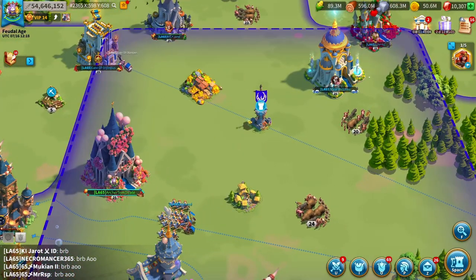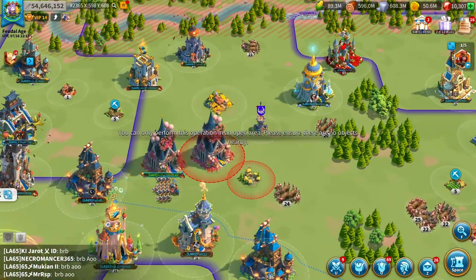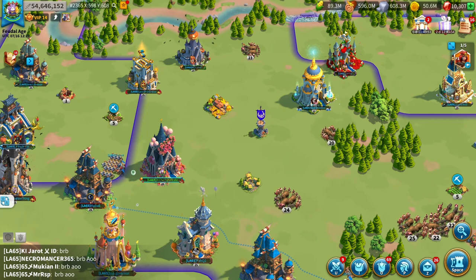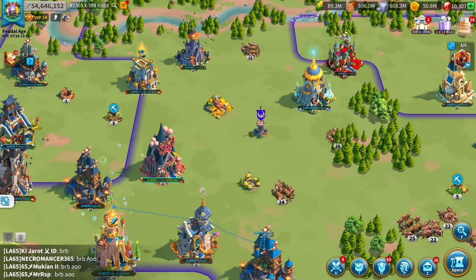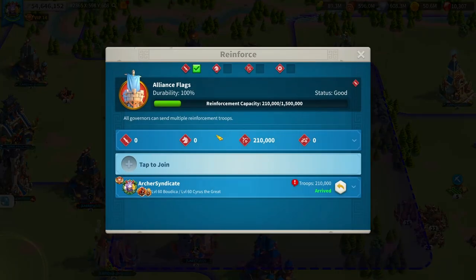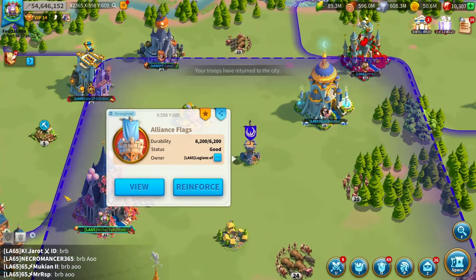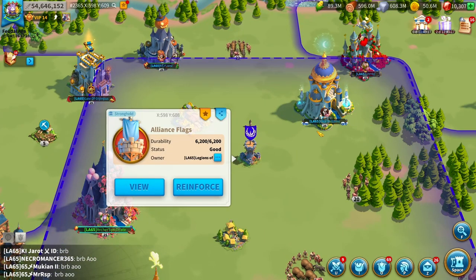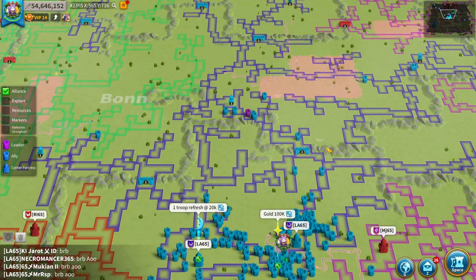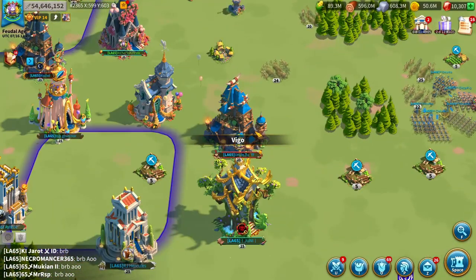I recommend getting your city as close to a flag as possible, because even a small distance can make the difference between a win and a loss. The second a garrison on a flag goes down and the garrison commander dies, if you don't have another garrison in there ASAP, that flag is going to take a horrible trade and die very quickly. Coordinate with your alliance members to get next to the flag. Also consider switching your garrison commanders depending on the building — alliance flag, pass, or holy site all call for different approaches.